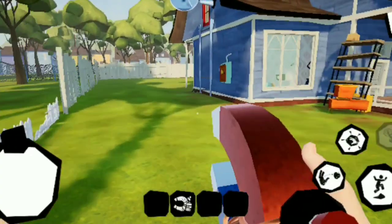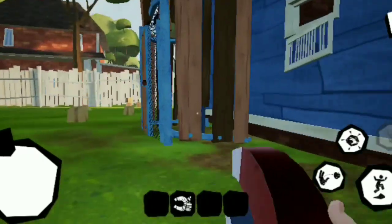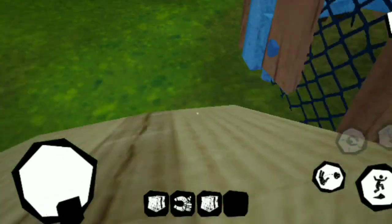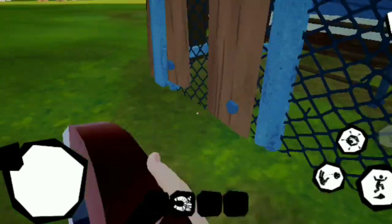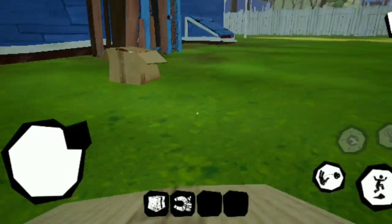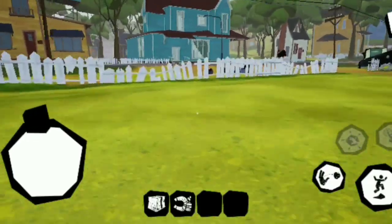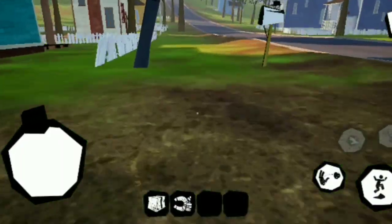Jump over there. Take the magnet. You go back here. You see this open spot like this? I have a little nice spot. Take two boxes — or three. Two. And... Anything you don't want it to be caught, you have to hold this to run.